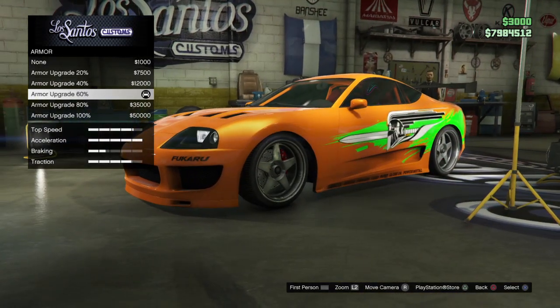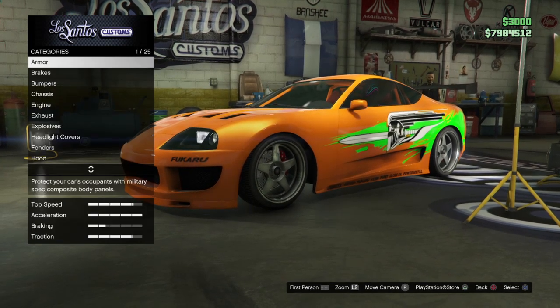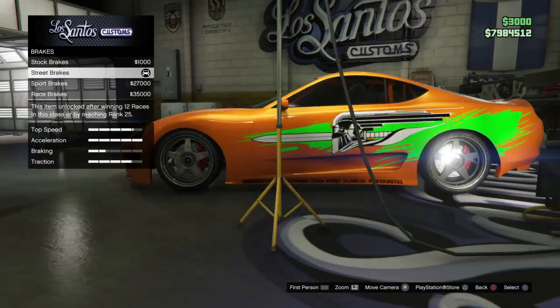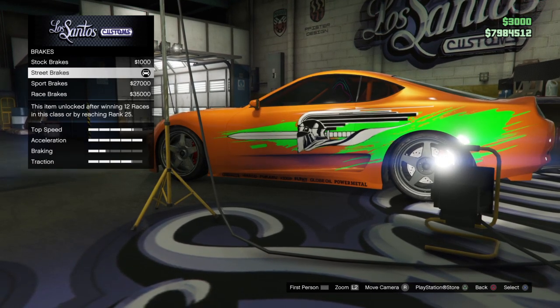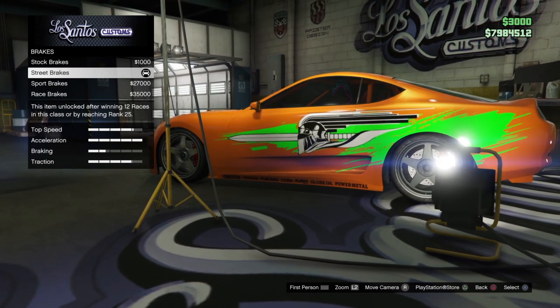For the first thing you want to do, you want to do your armor for 200%. I went 60 — you don't have to if you don't want to. For the brakes, I went street brakes. You don't have to, but you can do street brakes or you can do race brakes.